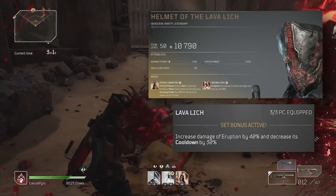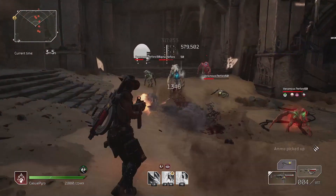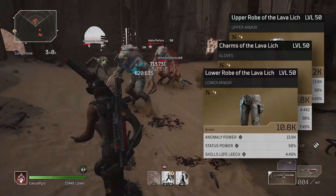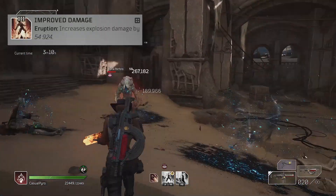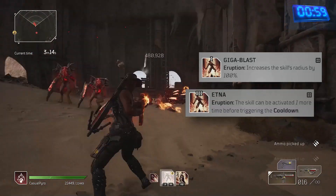The Live Leech gear set buffs the size of my eruptions by 40% and reduces my cooldown by 30%. Pick up the chest, legs and gloves for the best mods. Improved Damage increases the damage further, Giga Blast delivers better AoE damage, and Etna doubles the damage potential.